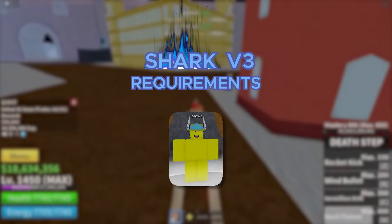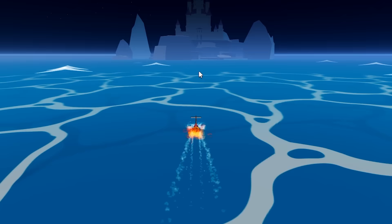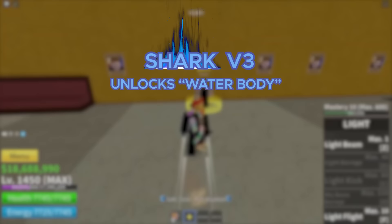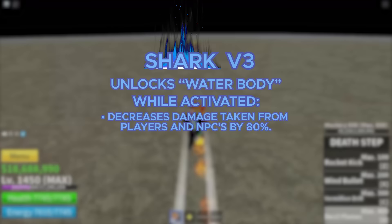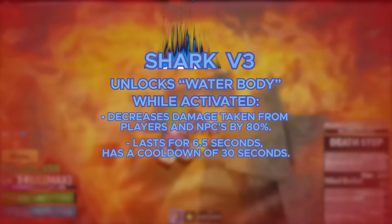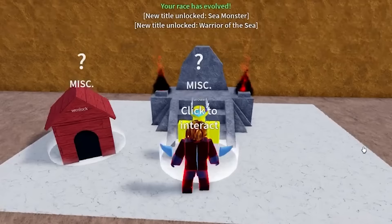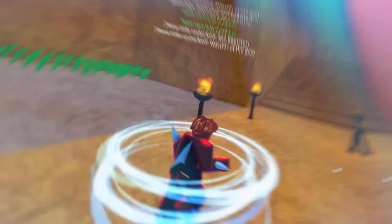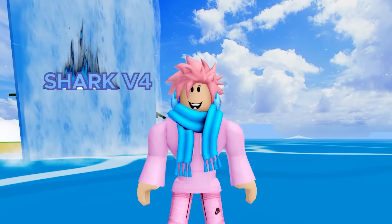Moving on to the Shark V3. For this one, you gotta complete the Aeroease quest, and this varies depending on your race. For the Shark V3, you gotta defeat a naturally spawned Seabeast — not the player-spawned one, you just gotta drive out to sea with a boat and hope one spawns in. For the V3, you get an ability called Water Body. When this ability is activated, the damage you take from players and NPCs is reduced by 80%, so you basically take almost no damage. This ability lasts for 6.5 seconds and has a cooldown of 30 seconds. You also get visual changes: along with the fin on your back, you get two other fins on both your arms.